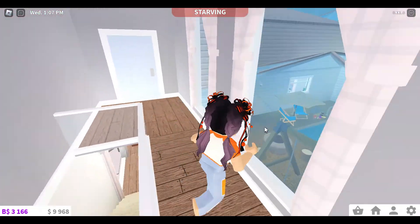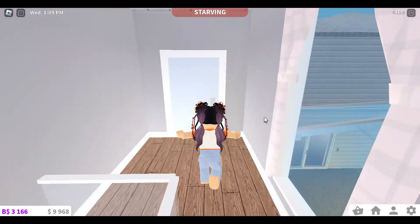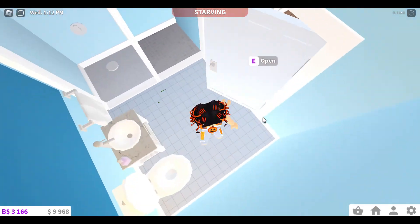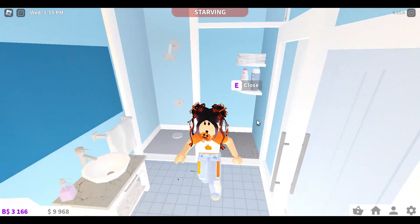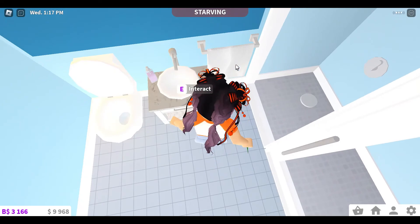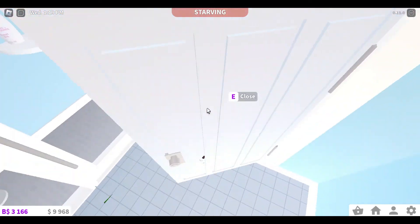Then we got this upstairs bathroom which is pretty good in my opinion. This time I actually made a custom shower because I know what I'm doing now. We have a nice bowl sink, a towel, and the toilet.